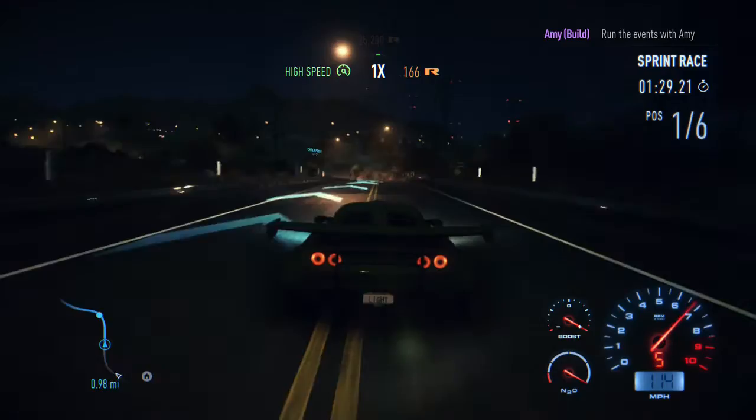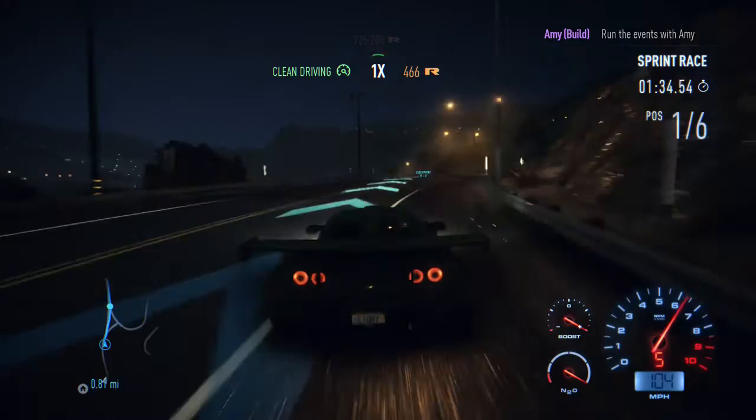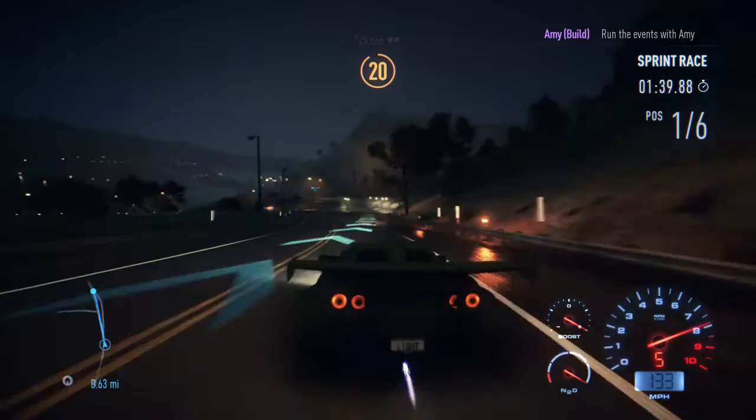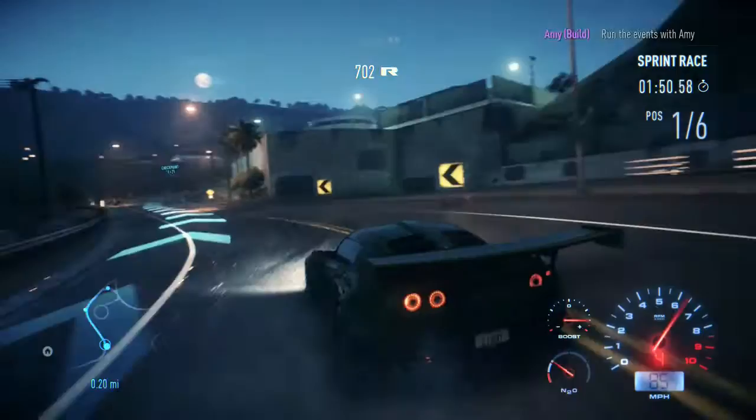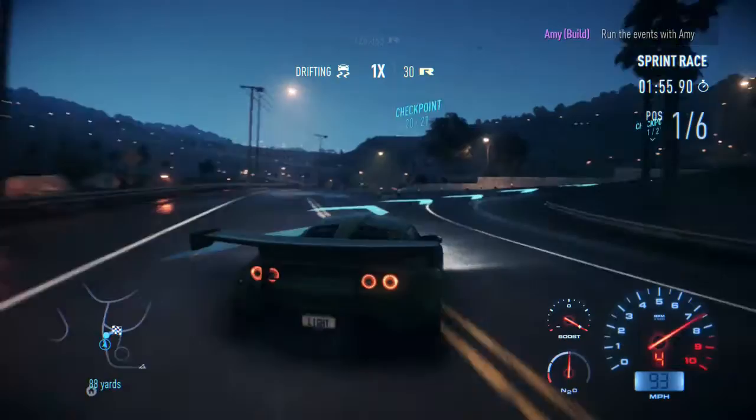Continue onwards. Little dab of the brakes, getting that rear end flying out. Oversteer equals drifting, and sadly that's the most efficient way to drive. Seven gears in this thing - apparently the gearbox now comes with seven gears and you can't upgrade the gearbox in this game for reasons. Cross the line - 12 grand for that race. Jesus. We are starting to get paid for Amy's races, which is nice.